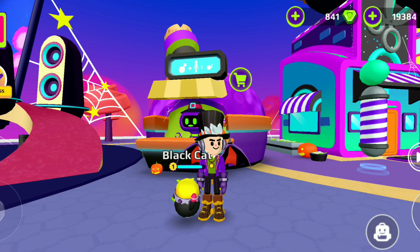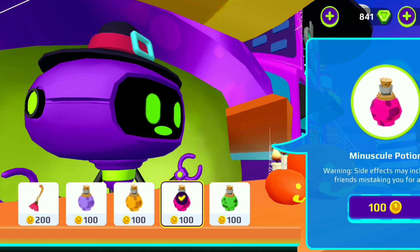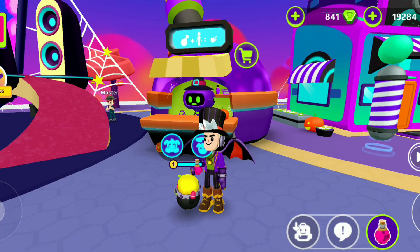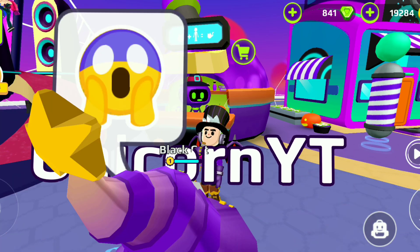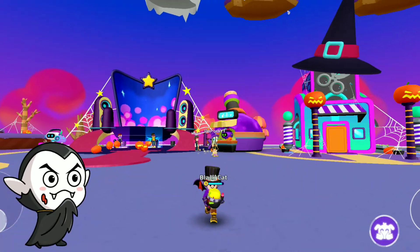Now let me tell you how you can make your pet turn into as small as an ant. Take the mini skill potion and repeat the same process: click on the pet, click the hug button, and drink the mini skill potion at the same time. It took me a lot of tries to make this happen.